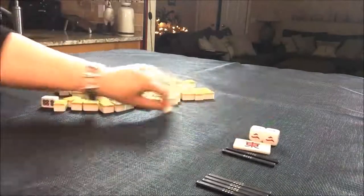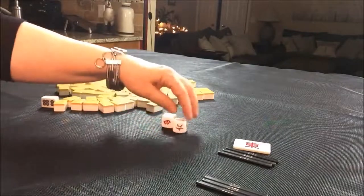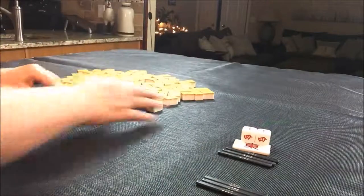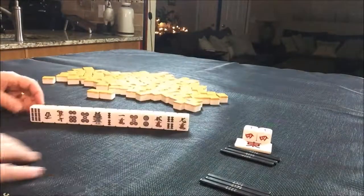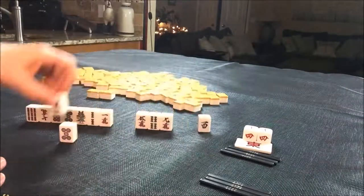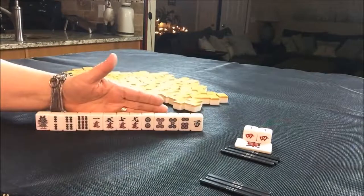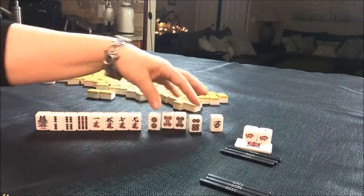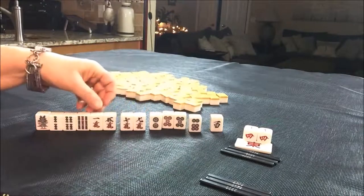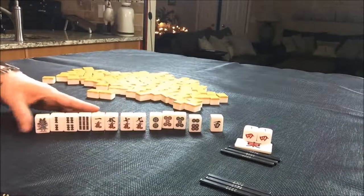Back to east round, random pull three — we're going to say we're at seat four. We have only one honor. I would try for Pinfu here. Discard that honor. There's potential Chi here, or this could be a pair, but these would be isolated. There's another potential Chi. A few isolated tiles, and a little Chi potential here too — this would be difficult.